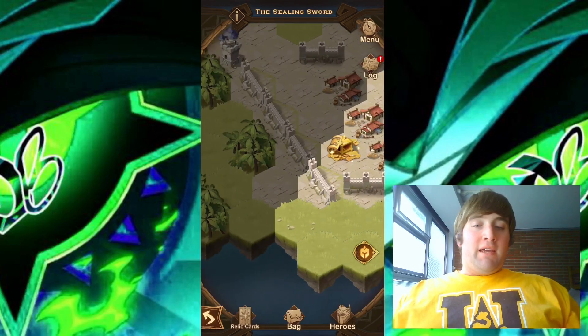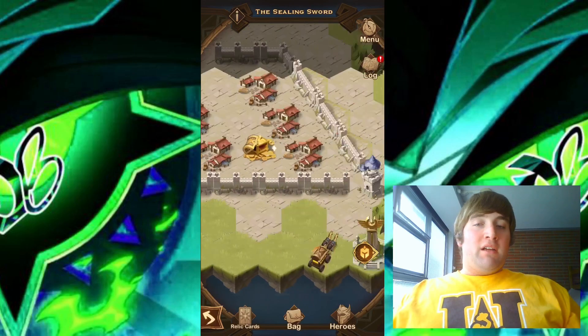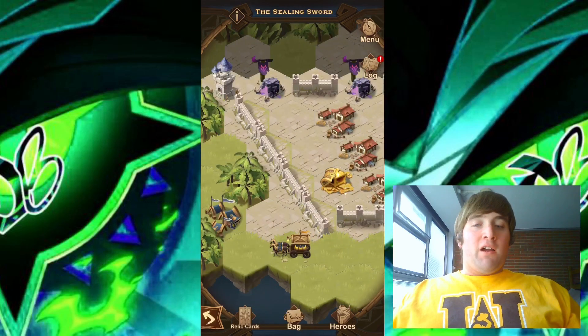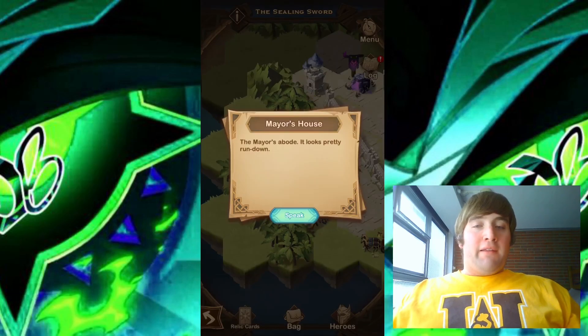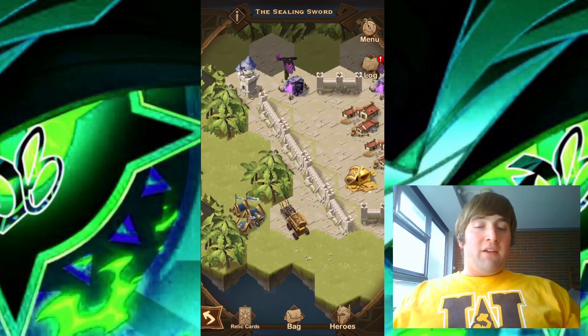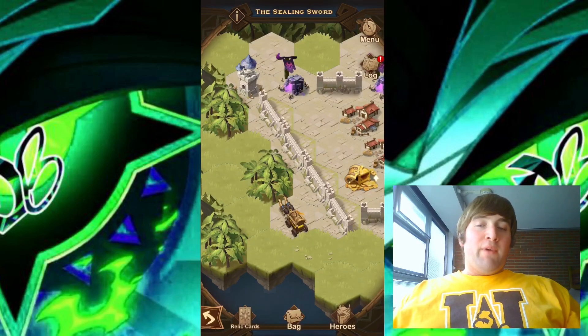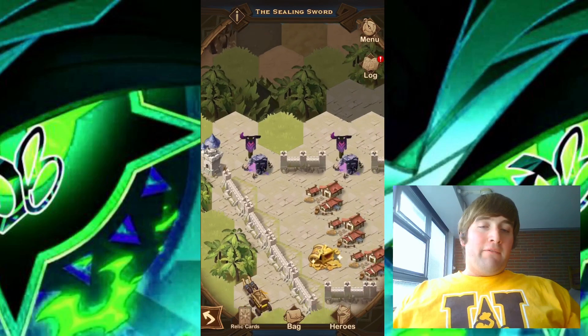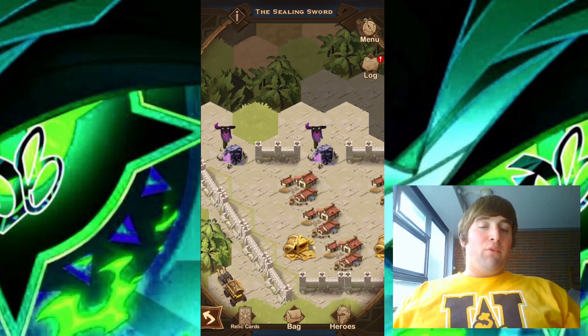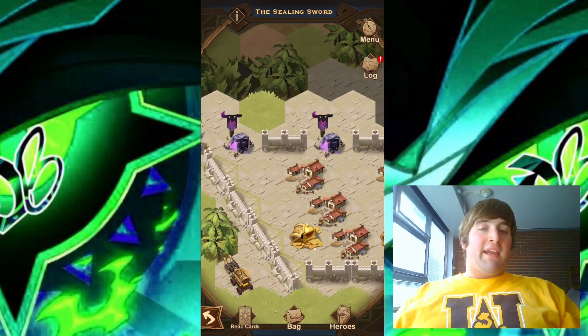The first thing I will do is look over to my left and clear up some of this fog over here, just so I can see a little bit more. We do have the mayor's house, so let's go ahead and speak with the mayor. Now that we have spoken with the mayor, we can go up and around. We do have two camps over here, so I will go ahead and take down both of these camps.